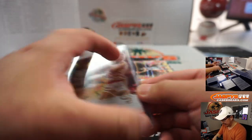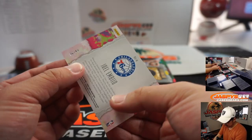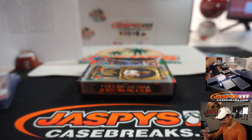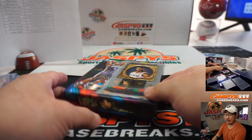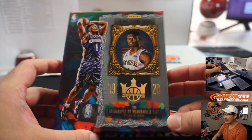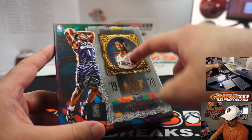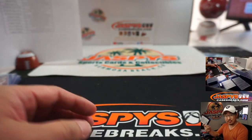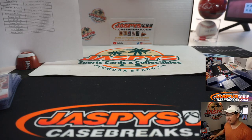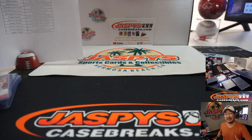98 out of 175, and there you go ladies and gentlemen — there's Joel Embiid to 49. Joe for JaspeysCaseBreaks.com — that was a quick four-box break, pick your team, number five of 2019-2020 Court Kings Basketball. Check out the rest on JaspeysCaseBreaks.com. I'm Joe, I'll break more with you next time. Bye-bye.